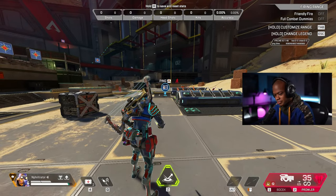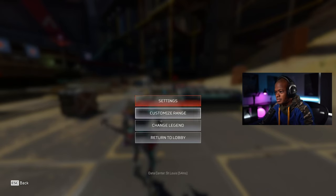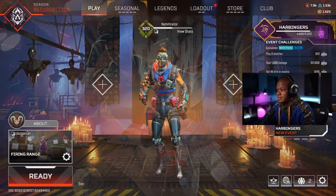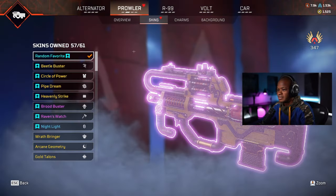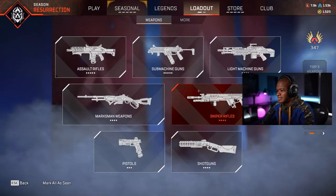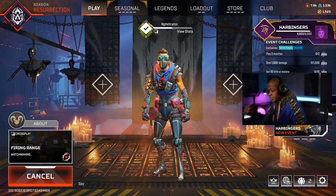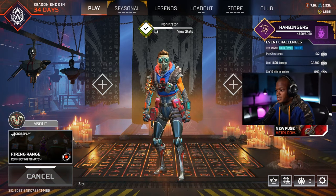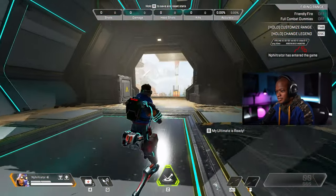Alright, let's check out the Prowler. Let me see if I have it. I don't think I have it equipped. Let's go out of here. Let's see. Oh yeah, love it. Alright, let's see the Prowler. Oh yeah. Alright, let's check that out in the firing range as well. It looks so good. This is one of my favorite skins. This is definitely going in the rotation, 100%. Alright, let's go check it out.